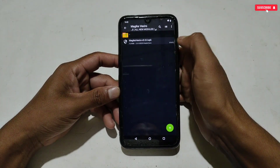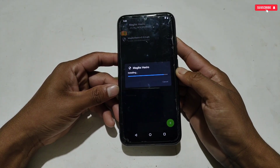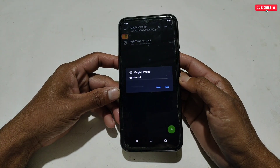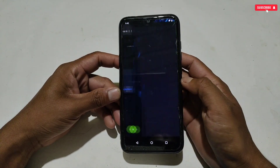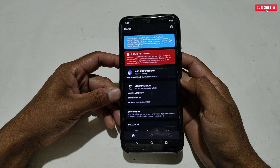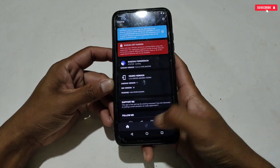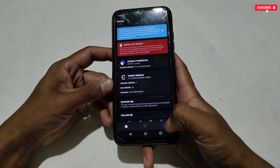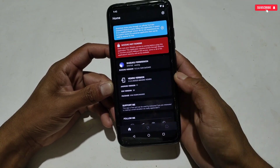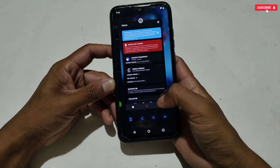Now move on to installing the Vexero Magisk application. Go back and install Vexero Magisk Manager. When installation completes, open the app and allow the required permissions. However, you cannot use the app without Shizuku running — the buttons will not work and the app will show that Shizuku is not running, so you must run Shizuku before using Vexero.